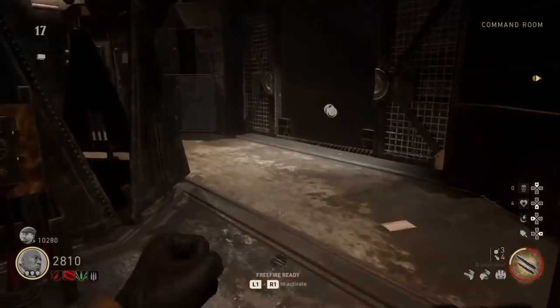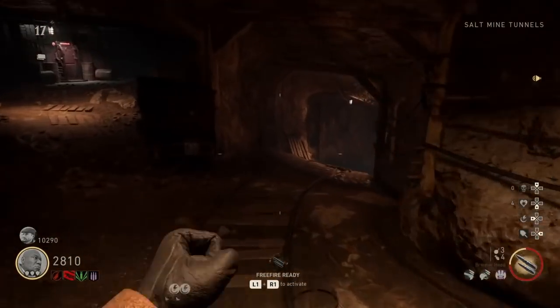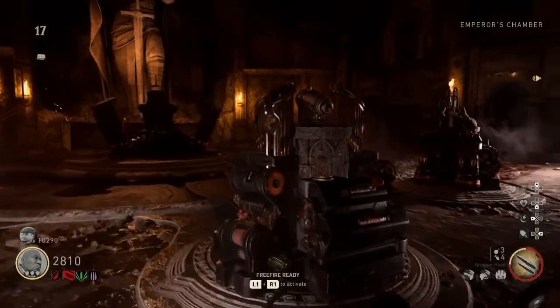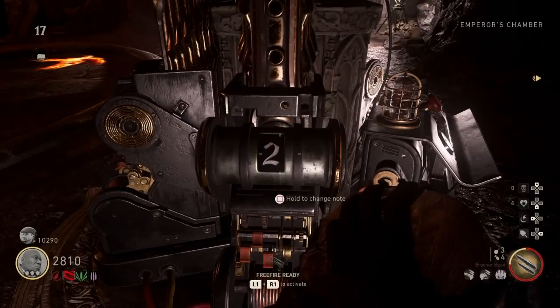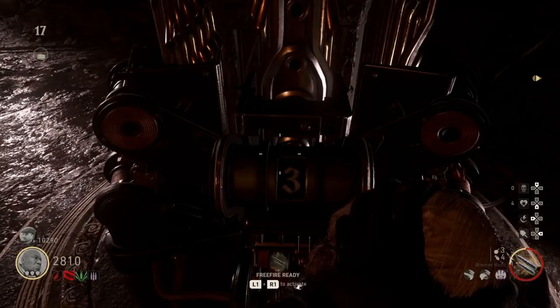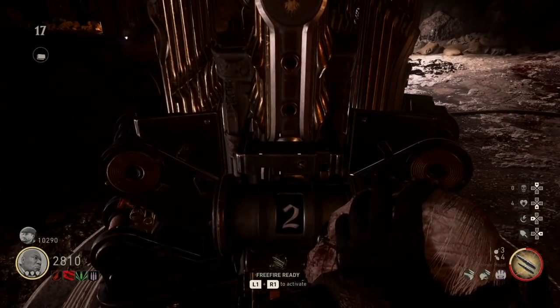Now, if you're playing with multiple people — which at this point I really hope you are — you need to get people in your team to train zombies so you can get this step done without being overrun. There is a good chance that each time you head into the Emperor's Chamber, they will spawn zombies on top of you. It's designed that way because they do not want you down here messing around with these consoles free and clear of any opposition.